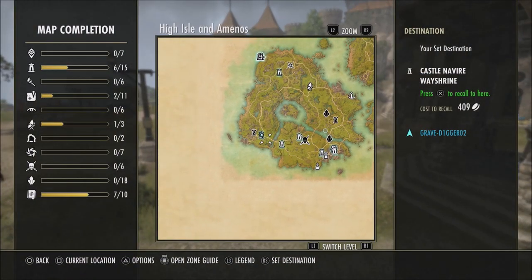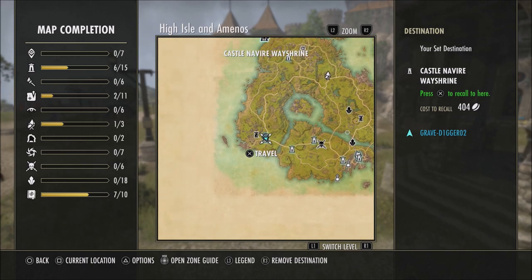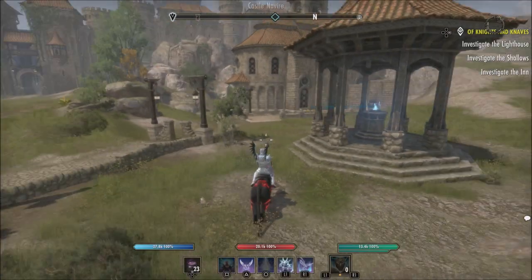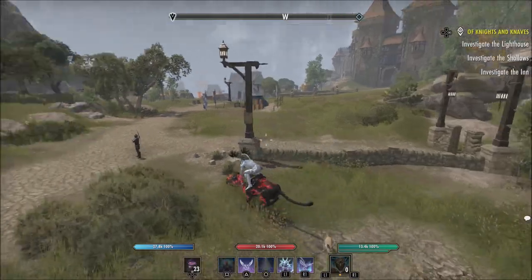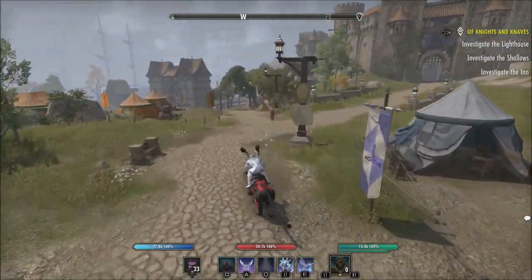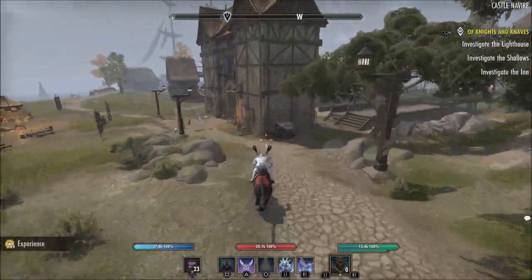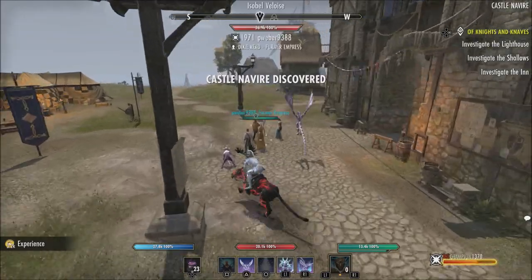Now when it comes to Isabel, she is a little bit easier to find. You can see the wayshrine I'm positioned at. Once you're at this wayshrine, all you have to do is go to the left of that building you saw on the map. Once you go to the building on the left, you'll see a group of people there, and Isabel will be located in the middle of them — that is where you will find Isabel to start the quest for her.